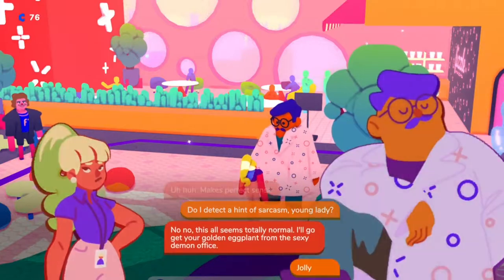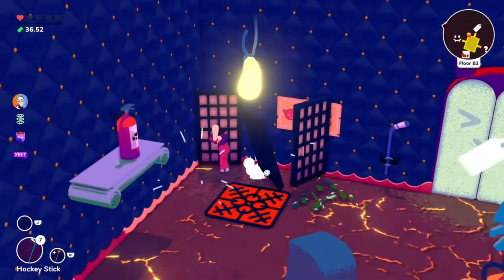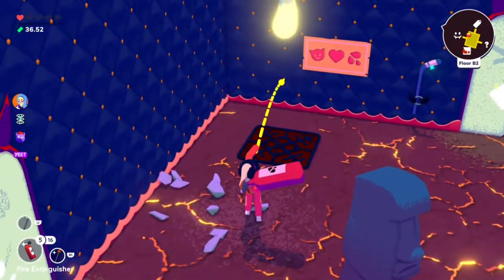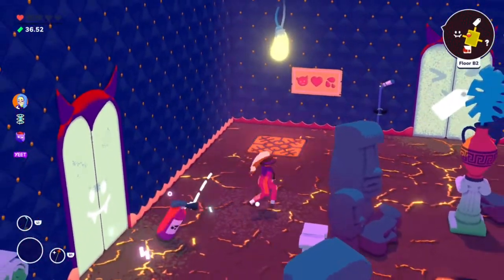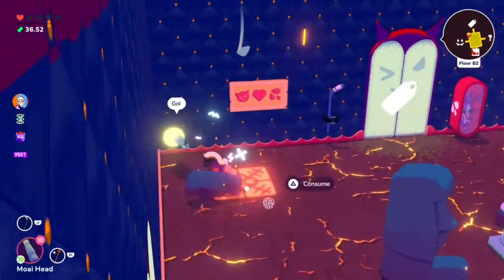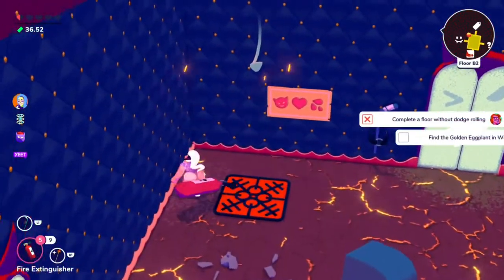The next task Fern gives you is to find the golden eggplant in Winky Dink. This one is actually really easy — just load up the Winky Dink dungeon and keep going down the floors. Some rooms have eggplants hanging from the ceiling, so keep your eyes out for one that's glowing, which looks almost like a light bulb. The tricky part is that since some hang very high, you'll need to find something to throw to knock them down.